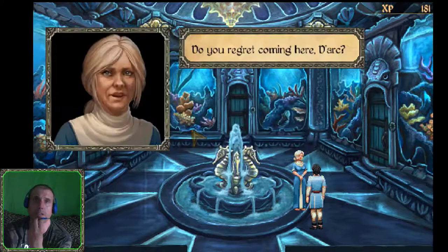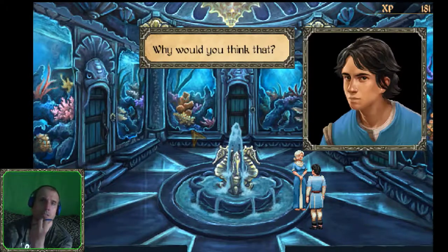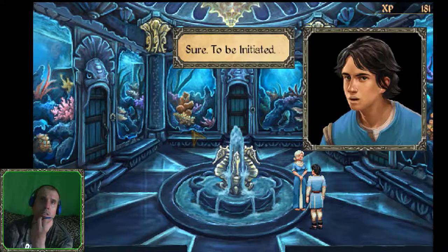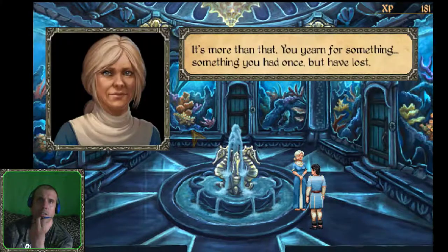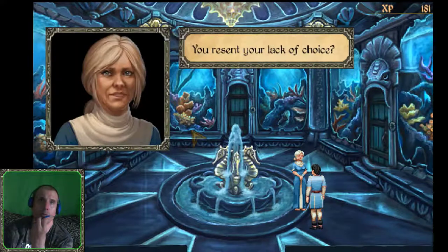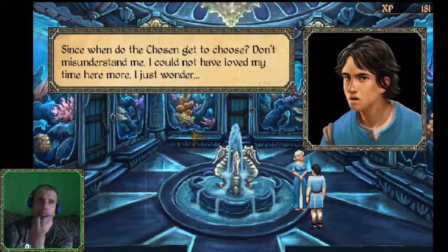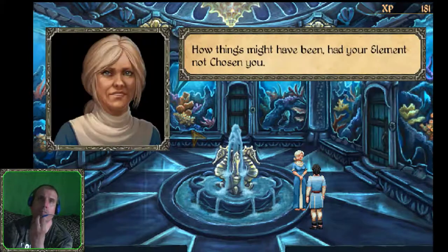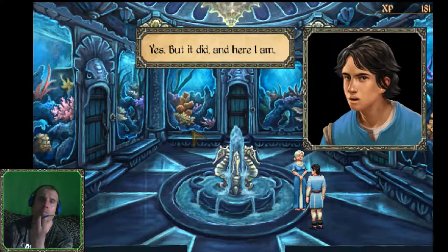Shireen probes further: 'Do you regret coming here, Dark?' She sees a longing in his eyes - a yearning for something once had but lost. Dark reflects: 'If you're referring to my former home, leaving was neither my doing nor within my control.' He resents his lack of choice, but clarifies: 'Since when do the Chosen get to choose? I could not have loved my time here more. I just wonder how things might have been had your element not chosen you.' Dark accepts: 'But it did, and here I am.'